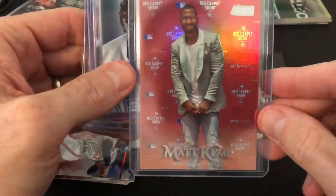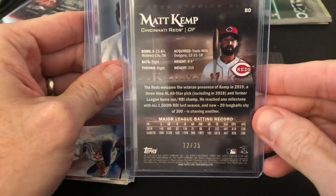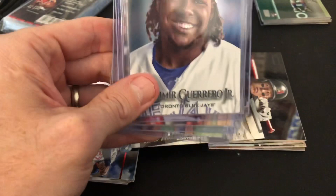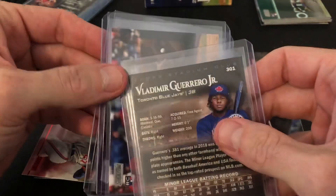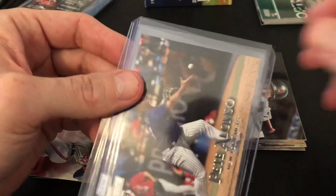Okay, so here is a quick recap. This Matt Kemp is a rainbow foil board out of 25 — this is tough to pull. I think it's like one out of every 200-something packs, so that's pretty good. Obviously got the Vlad rookie, which I'm excited about — very cool. A little bit of a corner issue with the white corner on that, but that's probably pretty typical.